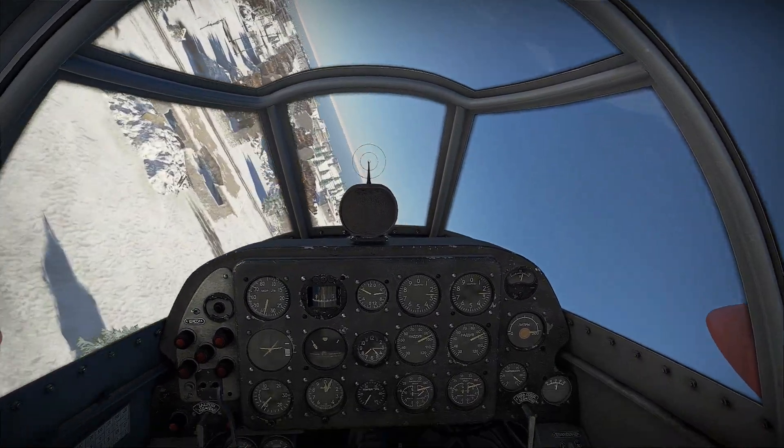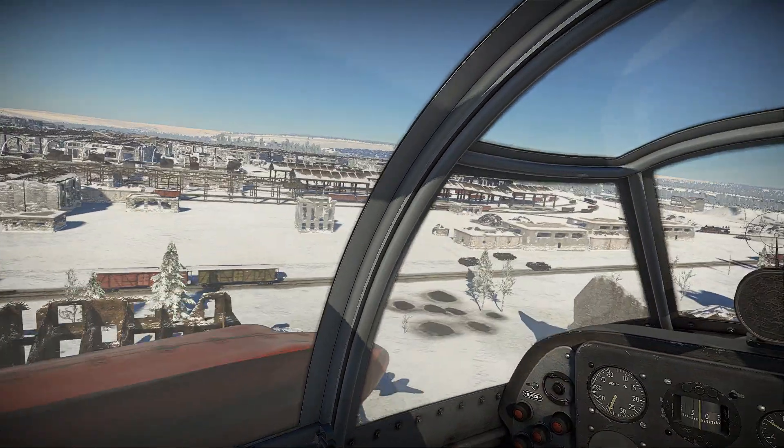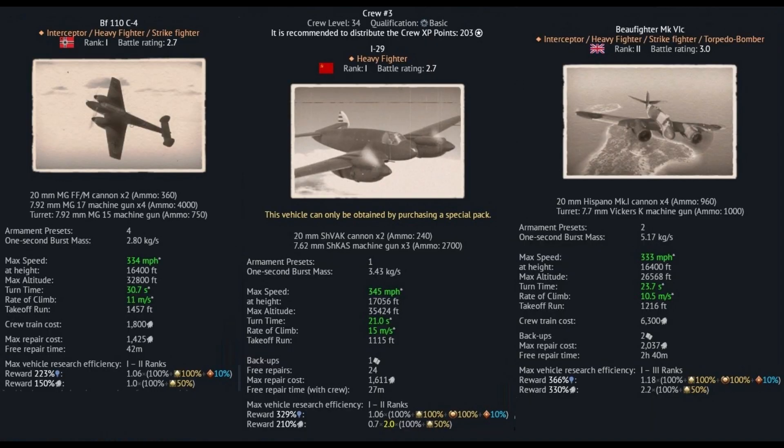Let's go and take a look at the aircraft's stat card and see how it compares against similar aircraft that it's likely to face in battle. We're going to be comparing the I-29 with the BF-110C4 and the Beaufighter Mark 6C, which are both heavy fighters that are in the same BR bracket.